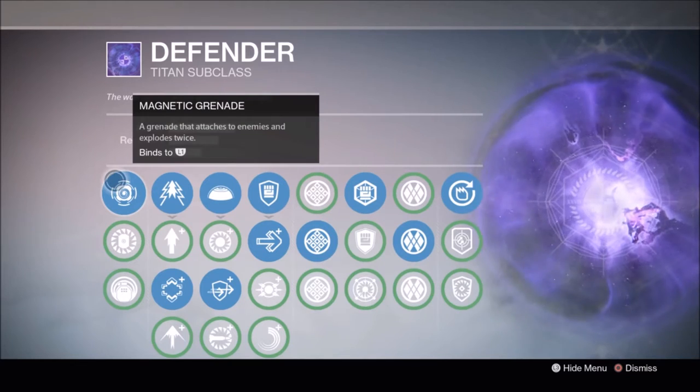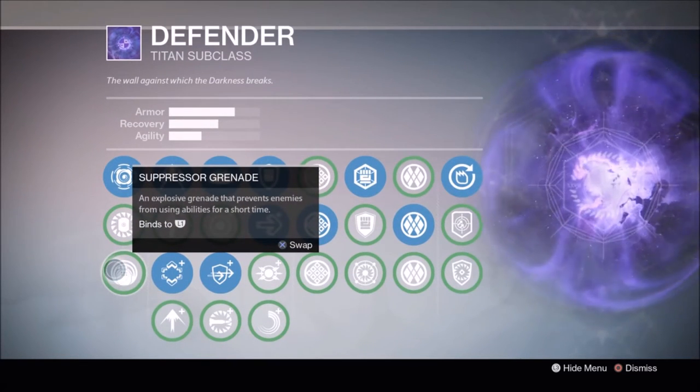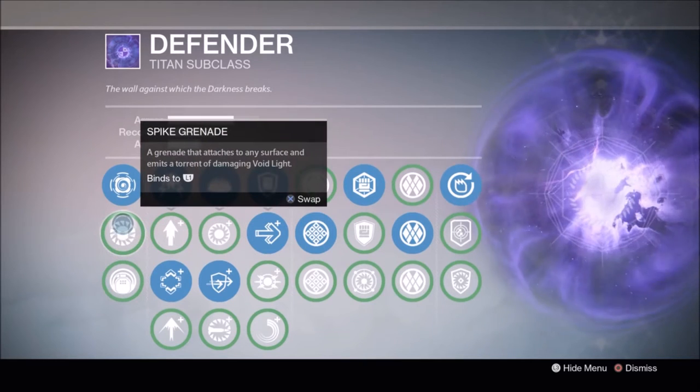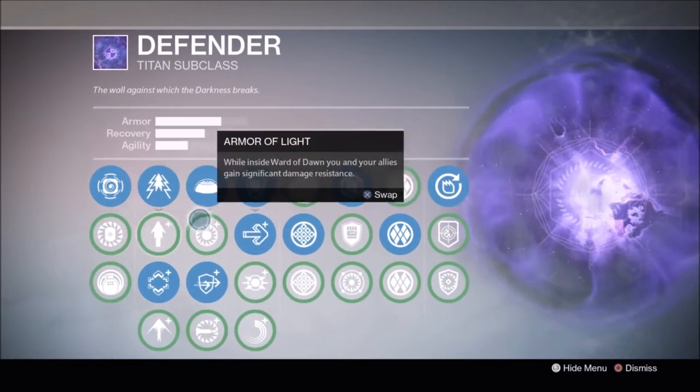I go with Magnetic Grenade because it's the easiest grenade to use. If you feel you have the skill, then Suppressor Grenade is extremely powerful. Spike Grenade is just a shade of what Lightning Grenade is, so I don't usually use it.